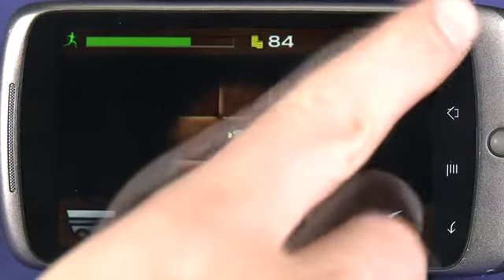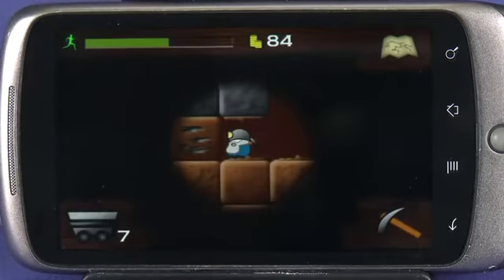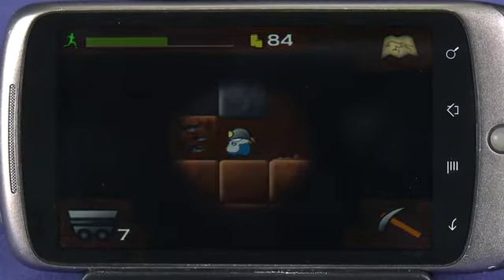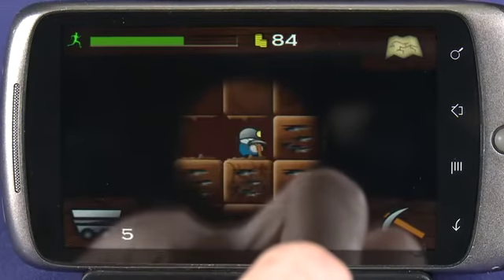To check where you are in the mine, click on the map icon on the top right-hand side of the screen, and also make sure you watch your energy level. You need to make sure you don't get stuck down the mine. It's all too easy to lose your stamina before you return to the surface, and you can also be crushed by falling rocks.